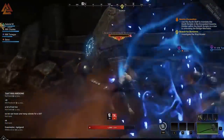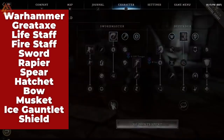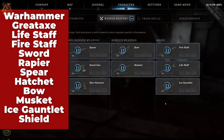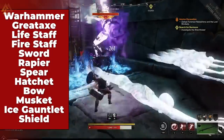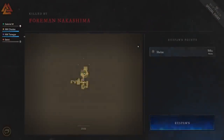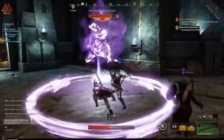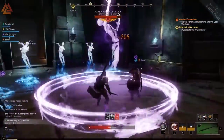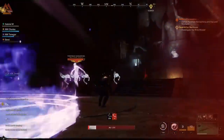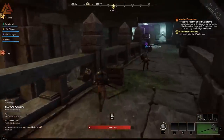Right now in New World there are 12 weapons: the Warhammer, Great Axe, Lifestaff, Firestaff, Sword, Rapier, Spear, Hatchet or Throwing Axe, Bow, Musket, Ice Gauntlet, and the Shield. All of these can be paired with any other weapon — you equip two at one time. The Shield is an offhand that can only be used with the Sword. There is no dual wielding in New World at this time. There are also no daggers, halberds, pistols, or wands, though we have seen screenshots of a few of these, so maybe they'll be coming in a later content update.